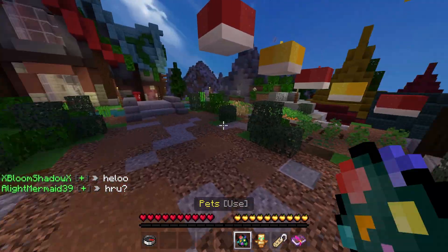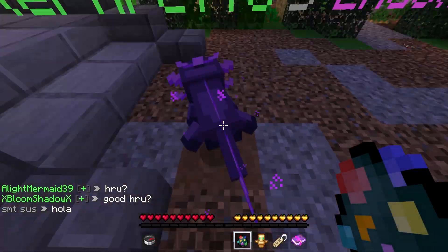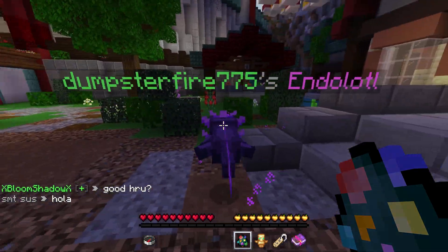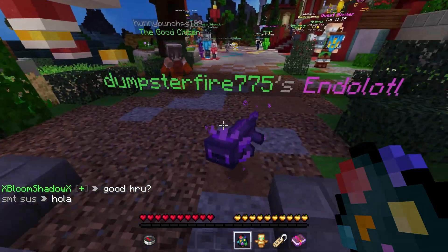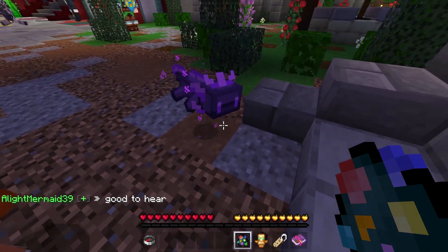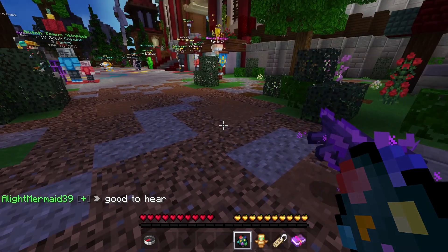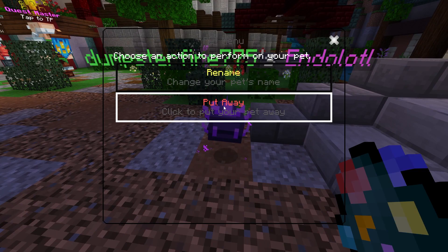So I just got the endolotl pet and here's what it looks like — it's pretty cool looking. The default name is your username, so it's 'DumpsterFire775's Endolotl'. If you want to rename it, you click on your pet and you can rename it.